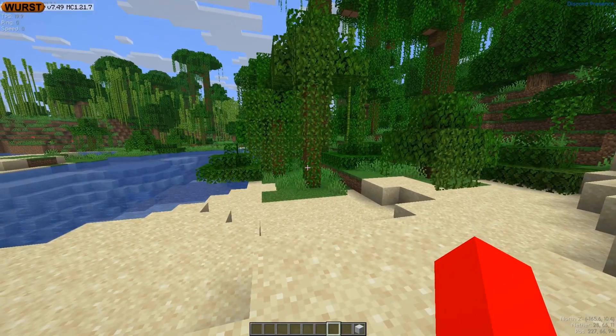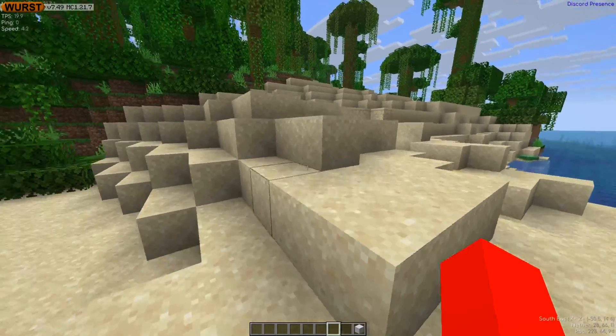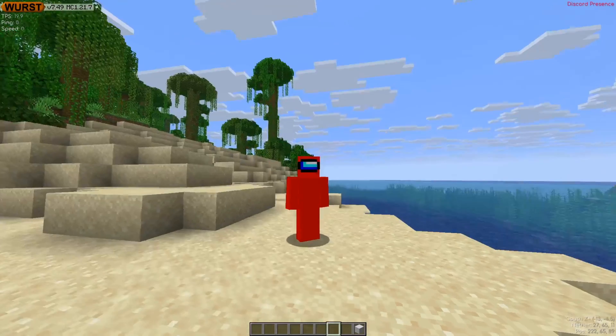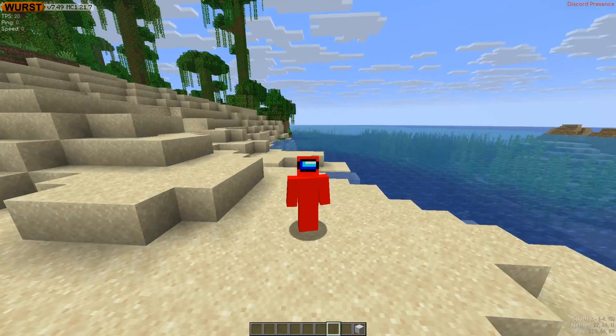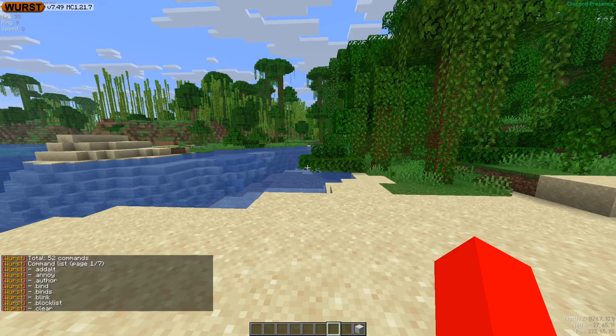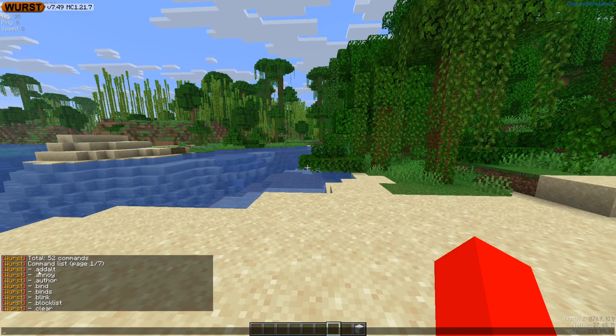As you can see, I've loaded in and this works well. I've got the Meteor client stuff on my screen and the Worst client stuff, and now there is one thing that we need to set up. Both of these clients use some of the same things — they both use the dot as the command prefix, so we're getting Worst client commands now.